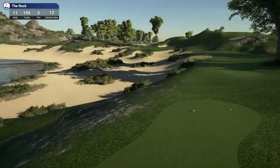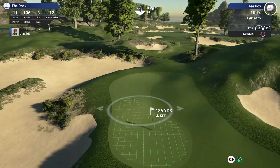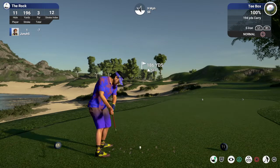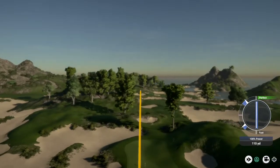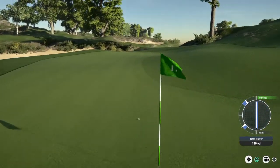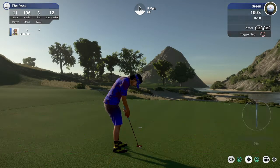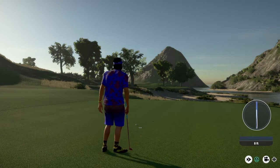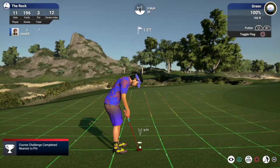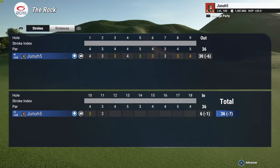Hole 11, par three. Nice solid birdie on that last hole. 186, I got wind against me — going up to the 194. There's a backstop. Another nice strike, this is coming in really good. It's going to roll back just a smidge. Seven footer — pretty straight. Not straight enough. I think I was too quick on that one — should have taken more time on that putt. We got our par though. Those ones will drop.